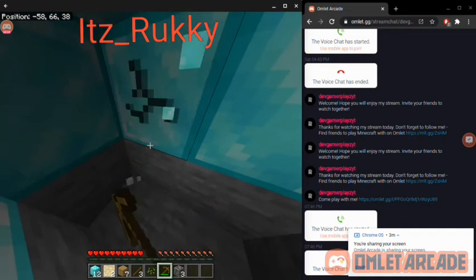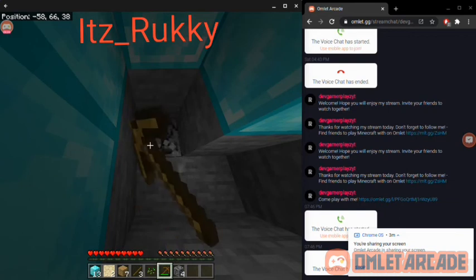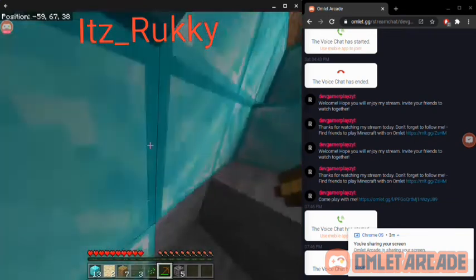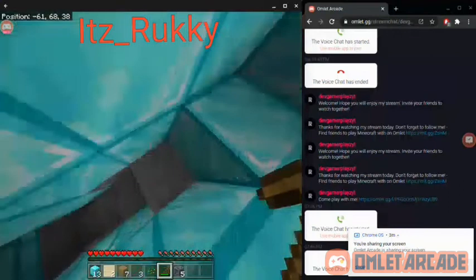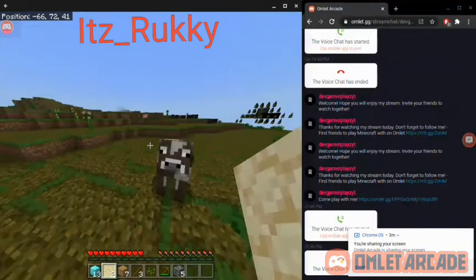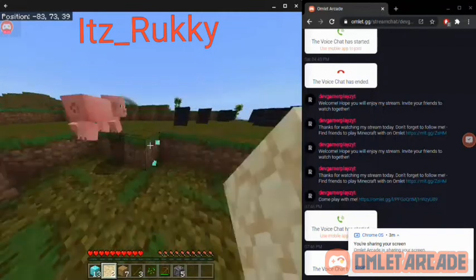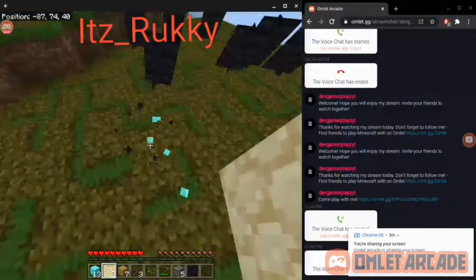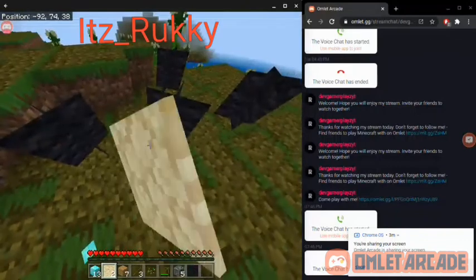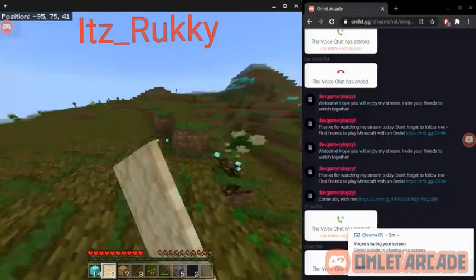Oh, you've got to be kidding me — it's coal. Oh no, don't tell me that's the old texture pack. This texture pack just sucks, I swear. The cow looks different; I would kill it. My brother is talking now — this sucks.